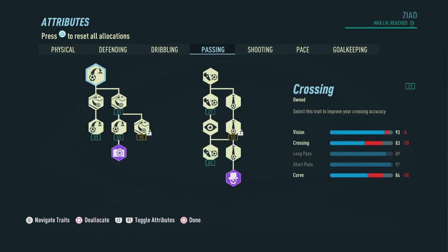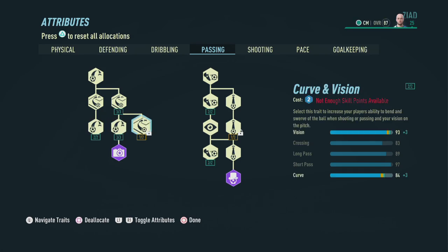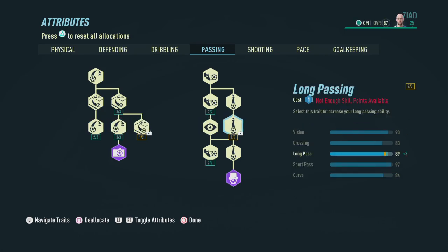Now let's head on over to the passing section — this is another area where this build is going to shine. We pick up a lot of the perks except for one of the curve and vision on the left side of the tree, and two of the long passing on the right side. We end up with a 93 in vision, 83 in crossing, 89 in long pass, 97 in short pass, and 84 in curve.